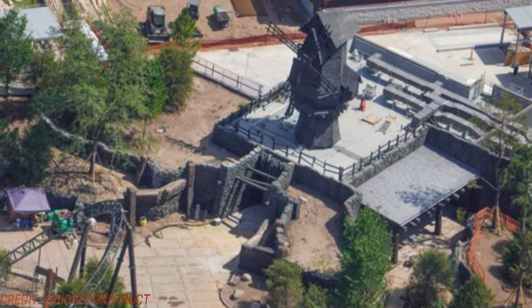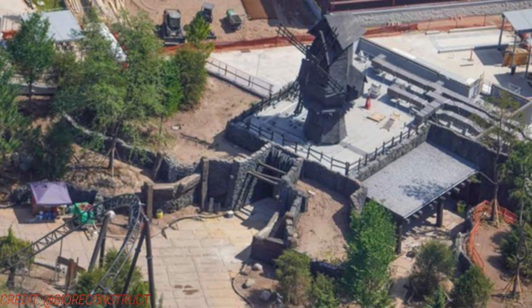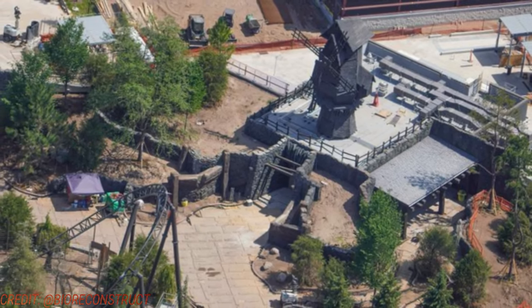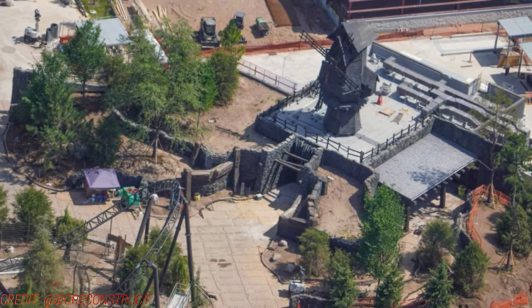Lastly, looking at Frankenstein's Windmill Restaurant — it looks fantastic. The windmill is done, the outdoor area looks done as well, and they're working on the pavement, which is all covered up. There's the Curse of the Werewolf coaster — this should be a fantastic dining location right over there.